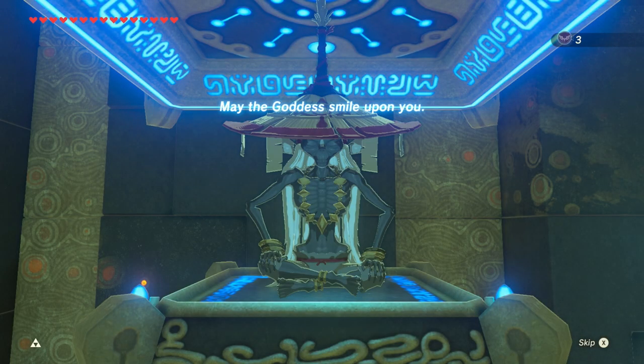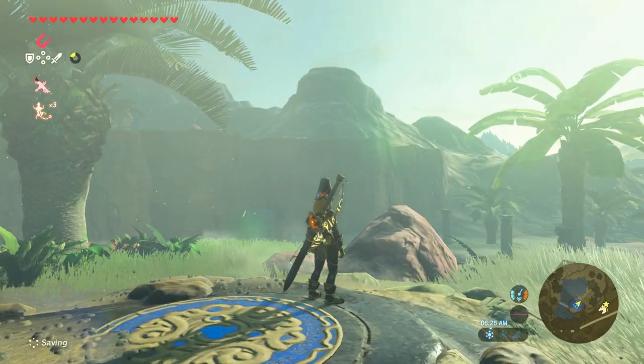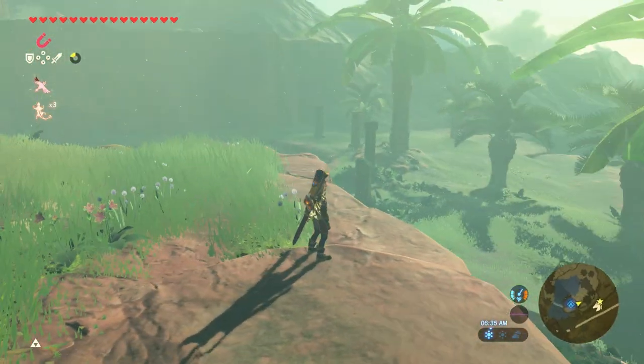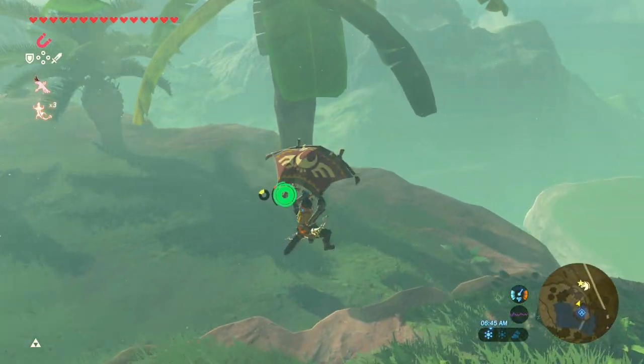One more Spirit Orb and I get another stamina vessel. Maybe we'll get one at Lover's Pond. Let's go back down. Oh, it's not raining anymore! What? So solving that puzzle actually stopped the rain? That's amazing, because this place is constantly thunderstorming. Now I can actually see. Awesome. All right, let's head to Lover's Pond. I think it's up the mountain over here.